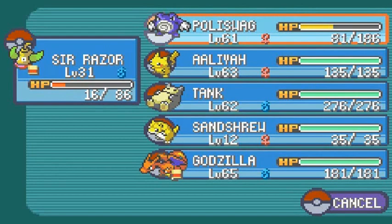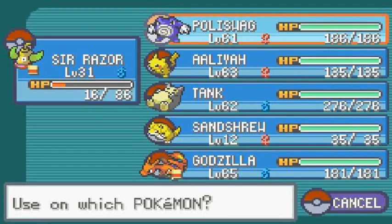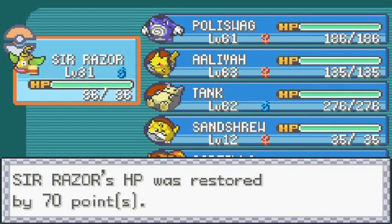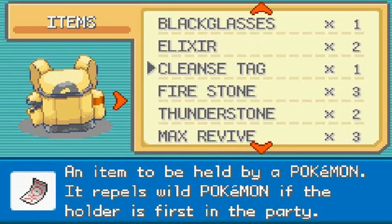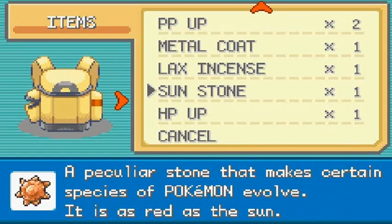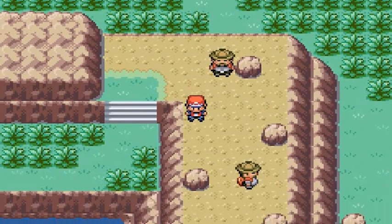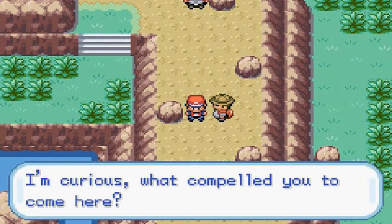I may have figured out how to trade Pokemon onto the VBA — thanks to some of you guys for the advice in the comment section. What I'm probably going to do is trade some Pokemon and try to complete something of a Pokedex right here — breed Pokemon, get some Pokemon out through breeding. You can eventually see some of that stuff.